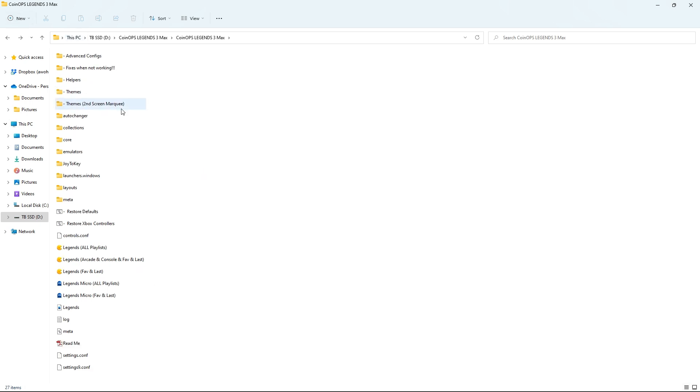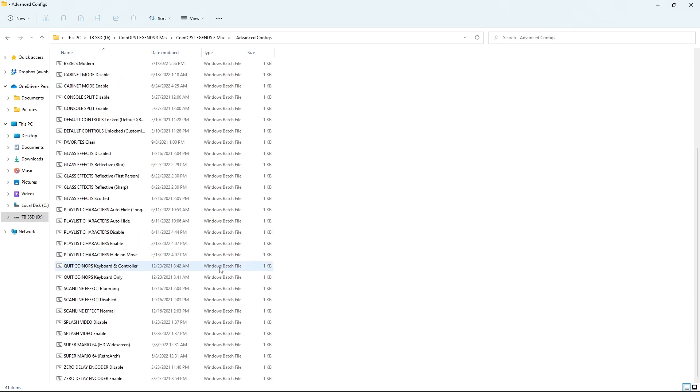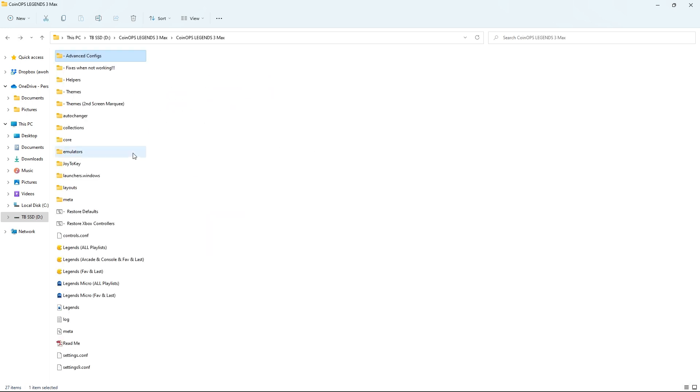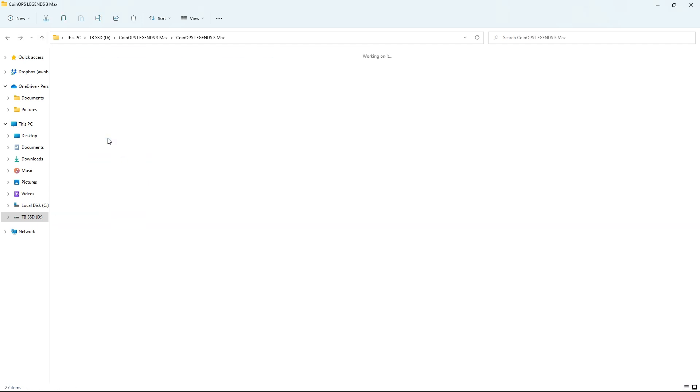Here is the file system. Where you'll spend most of your time is the five executable files - three of them cover all your games, and the smaller ones have fewer games with different menu options. We're using all playlists for this video. Your emulators are here, your ROMs are in collections, and you have advanced configurations. This is what makes CoinOps so cool - you can change which Super Mario 64 edition you're using, how it shows up, bezels, you name it. And you've got the new day and night mode included.